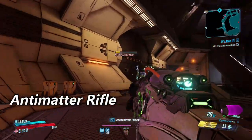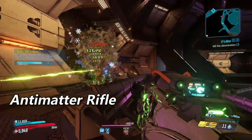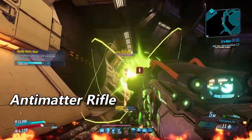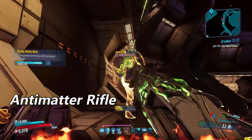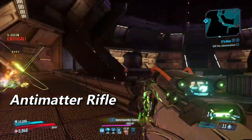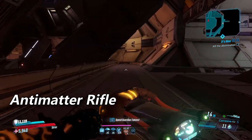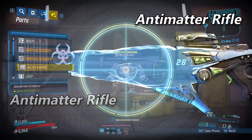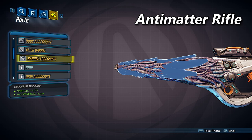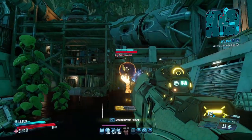Then we come to the Antimatter Rifle, the alien barrel. It is a semi-auto sniper rifle with no charge time, but it consumes three shots every time you pull the trigger. It has the highest elemental effect chance and cryo efficiency of any of the barrels, but has a pretty low base damage and fire rate. The barrel increases your magazine size by 8, and its one accessory will increase both fire rate and magazine size by 10%.